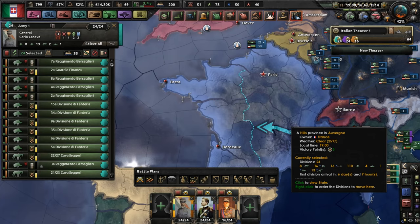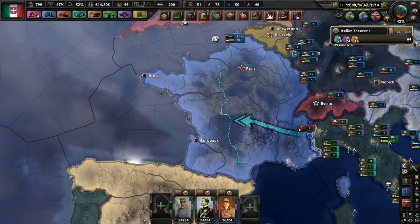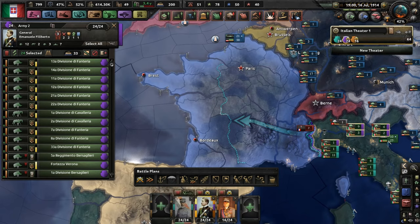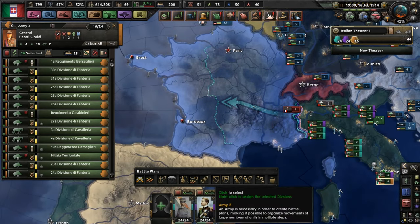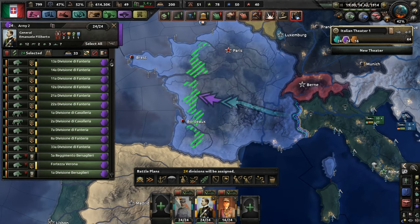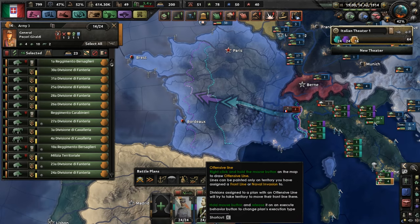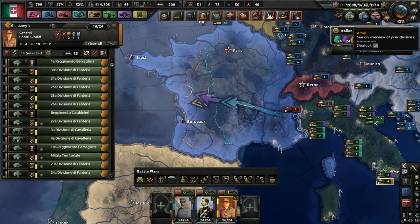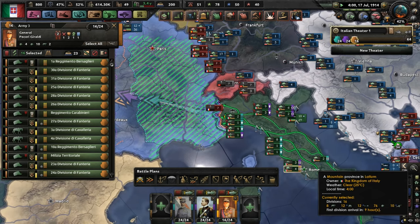It's time to attack! Stop training — stop training — this is what you've been training for. Because as we all know, Italy is not the best at preparing for war. But in World War 1, we're pretty good.